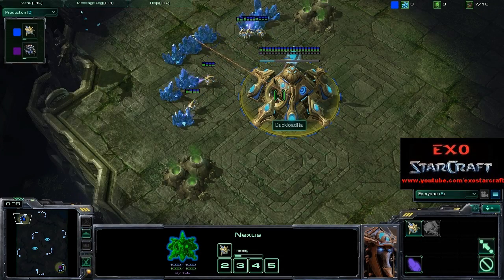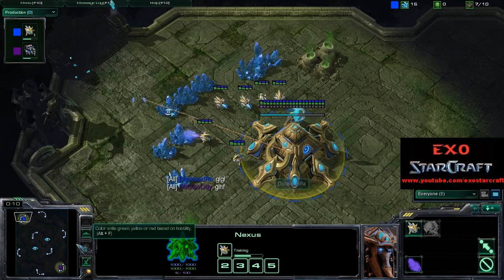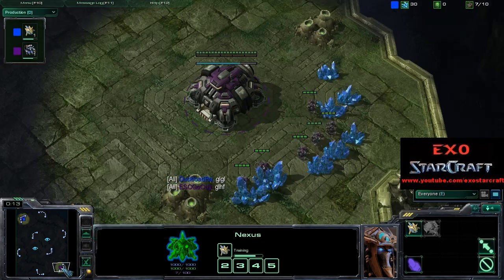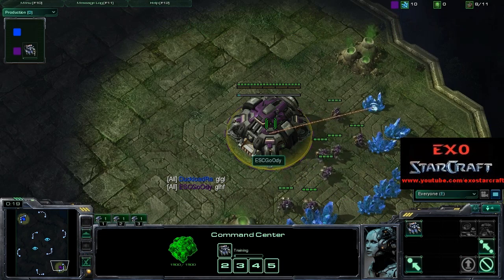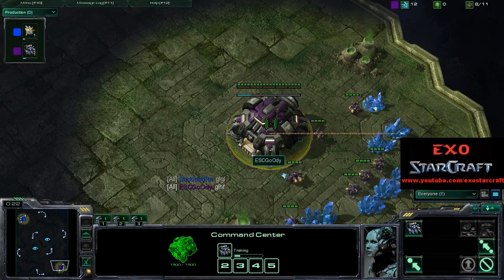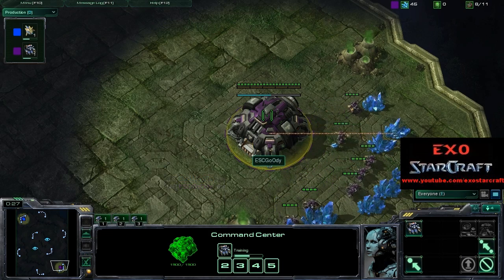Hello everyone and welcome to game 2 of a Best of 3 series from the Black Dragon League between White-Raw spawning as the Blue Protoss at the 10 o'clock position and Goody spawning as the Purple Terran at the 5 o'clock position. I'm going to be talking a little bit about the first game, so if you haven't seen it go watch it because I'm about to spoil some of it.